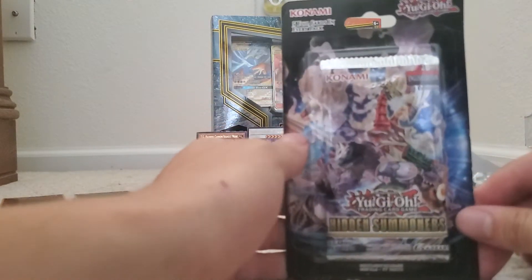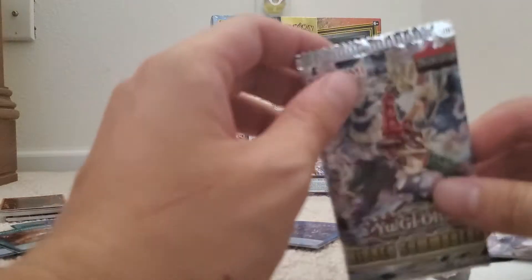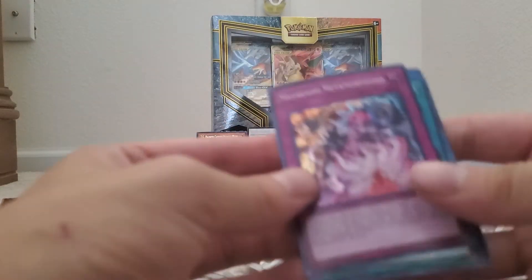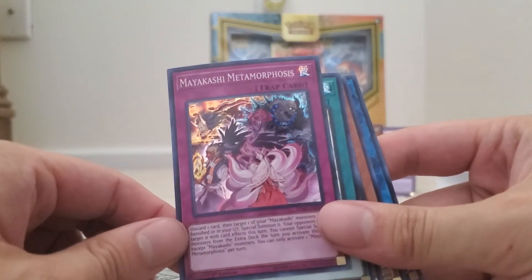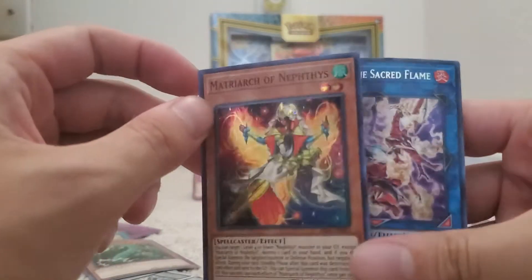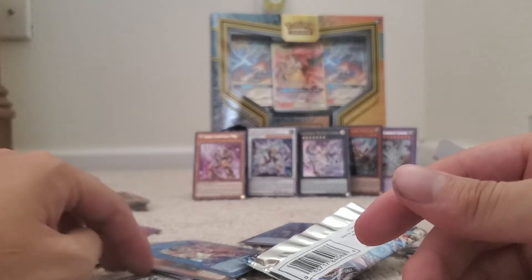Let's open this one — this is Hidden Summoners. It was the last one there, so it was about five to six bucks, maybe four. Right off the bat we got the Mayakashi Metamorphosis — it's a trap card. Ritual, Ritual, Ritual Foregone — interesting. Thunder Dragon, cool! Matrix of Nephesus — nice! And the Sacred Flame. These are all good pulls right here. That was a good pull.